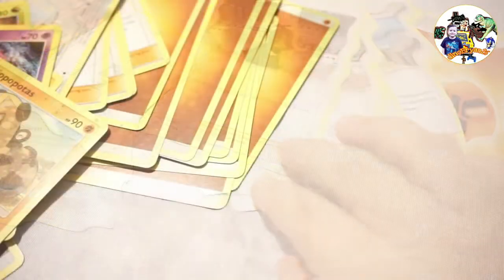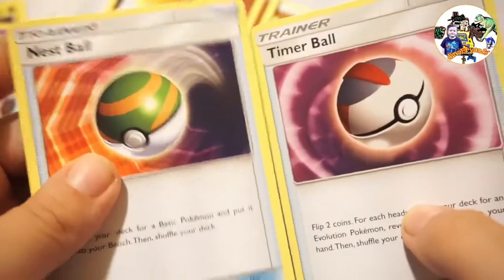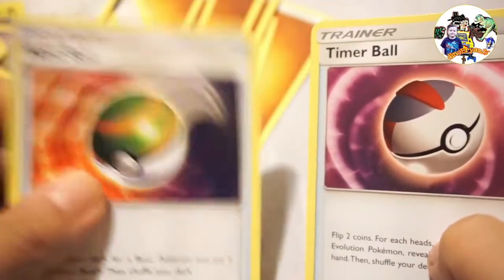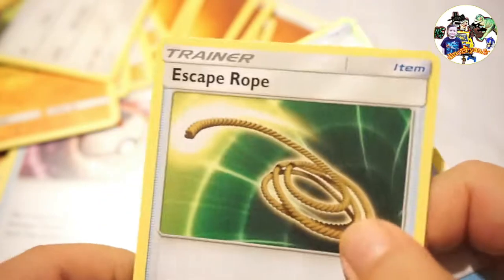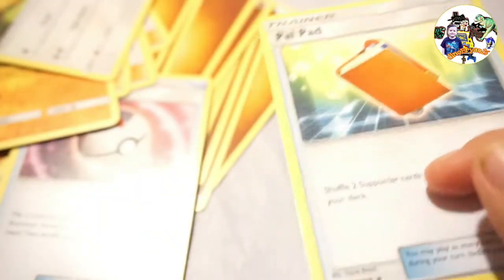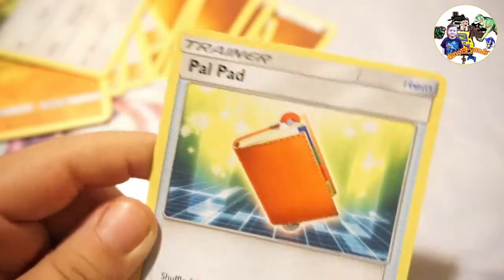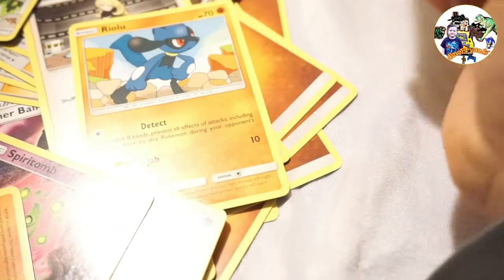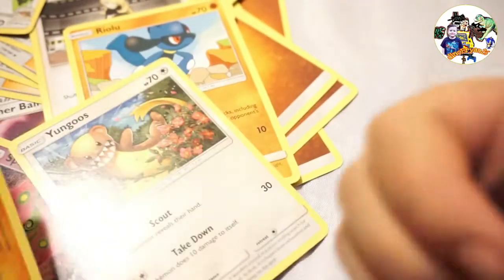We have to show this - this is an Escape Board, more like a super ultra board. We also have two types of items - right there it says items. So this is our Master Ball and this is a Timer Ball. This is an Escape Rope so if you need to escape, there you go. And here's a Pal Pad. These Pokémon cards sure were cool, weren't they? Bye bye!